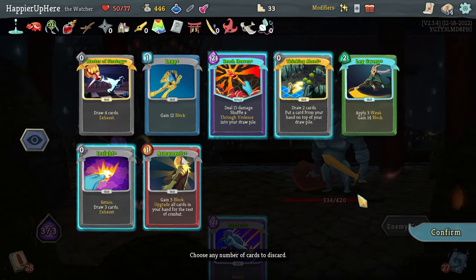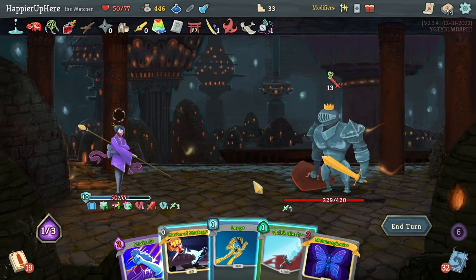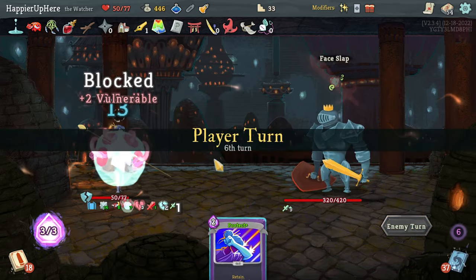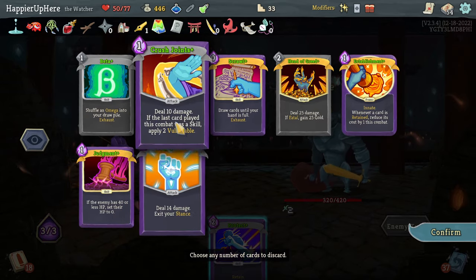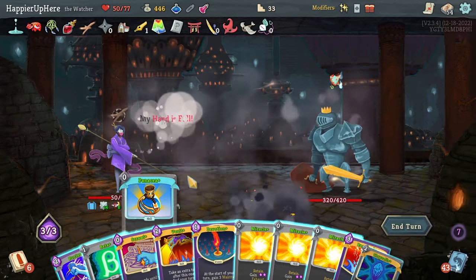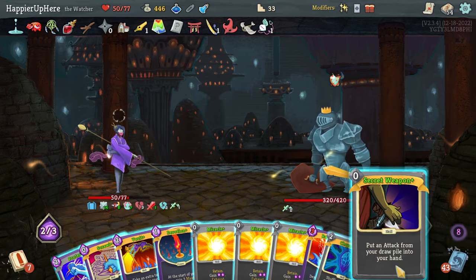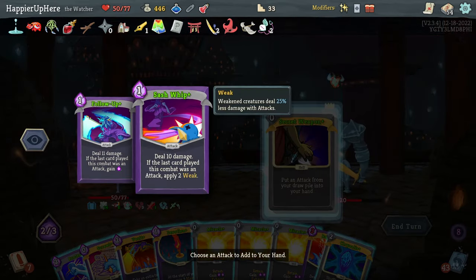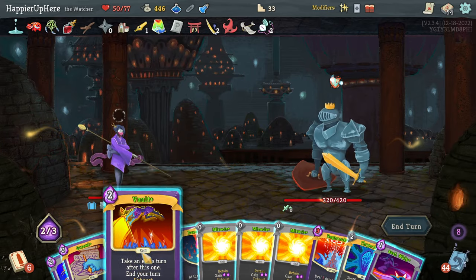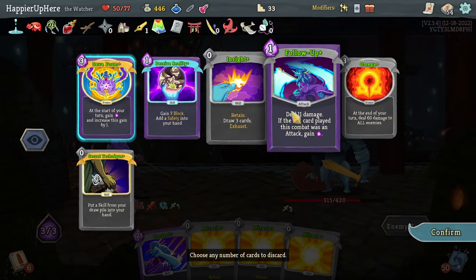Get rid of the Regret and probably all of these - I'll keep the Protect. Secret Weapon gives me - let's grab something like Consecrate since I do want to play Alpha, Brilliance, Evaluate, Consecrate, and Just Lucky. Oh, I wasted double damage. Let's grab the Leap in case I get Tactics this turn. Let's do Leg Sweep, Follow-Up, Defender, Quick Slash, and wait. I haven't played all my good powers yet - that might be a problem. There's a Beta there - get rid of everything else, play the Beta.